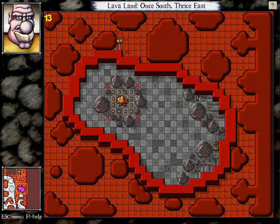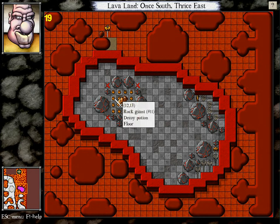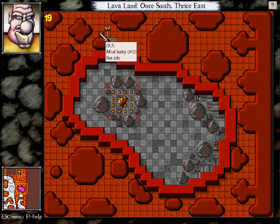Just because I think I know how long... it's similar to the secret room right beneath it, except... see, whenever a new baby is up here — this is rock giant number 11, this is mud baby number 12 — no matter what I do, I lose the priority, no matter how I build this. So how do I get this to work?